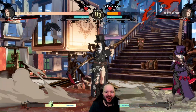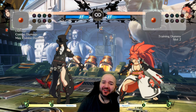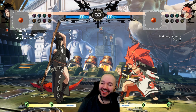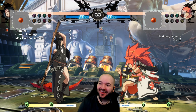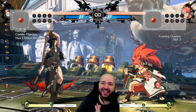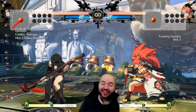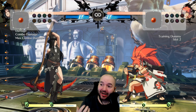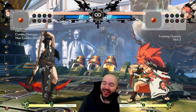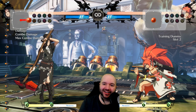We're here with some Guilty Gear Strive. It's been a while since I've been on the old Guilty Gear train, but we just got a new DLC character who I think is very exciting and has really pulled me back into the game — that character is Testament. What I thought I'd do today is run through some things I've found for Testament that make them a really powerful character, explain some basic strategies, and then hop online to test it out against real people.